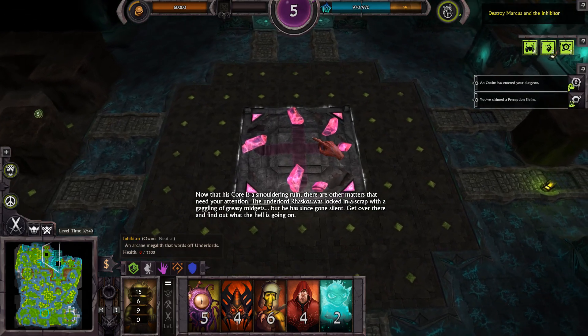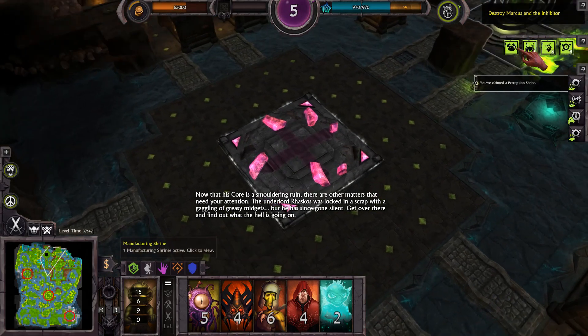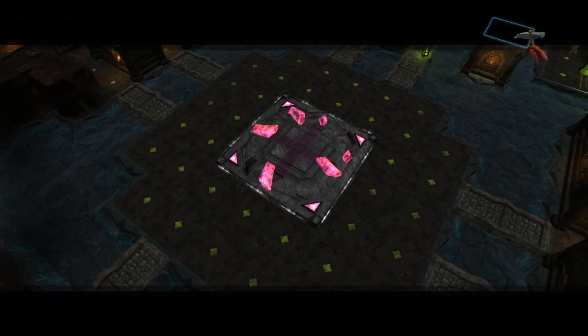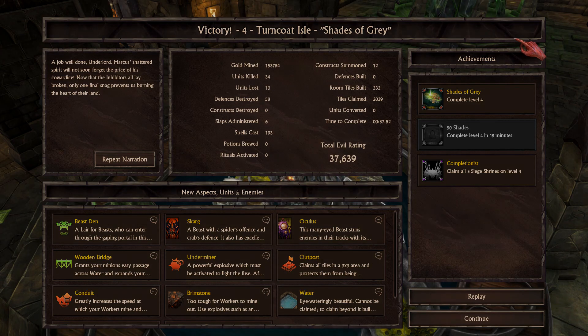A job well done, Underlord. Marcus's shattered spirit will not soon forget the price of his cowardice. Now that the inhibitors all lay broken, only one final snag prevents just burning the heart of their land. Excellent. Ladies and gentlemen, if you have enjoyed this week of War for the Overworld, let me know down in the comments. This has been the first week — let's see if it actually has any legs, shall we? Until next time, I have been the Alchemical Rabbit, and I will see you later.